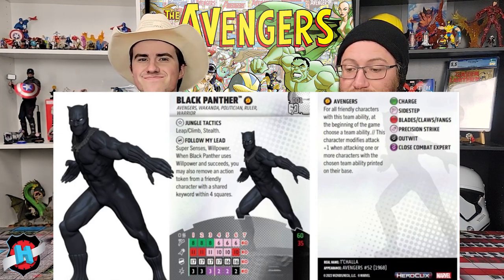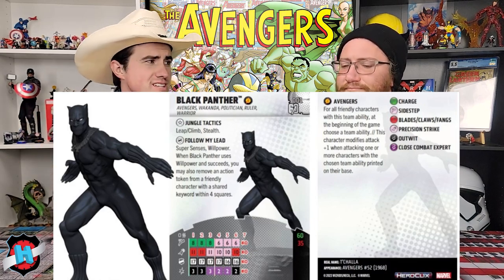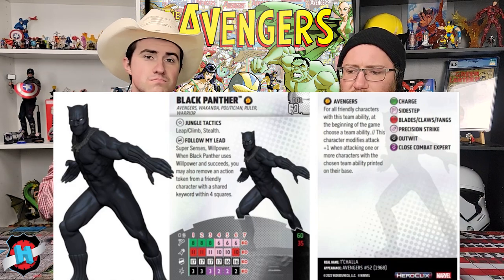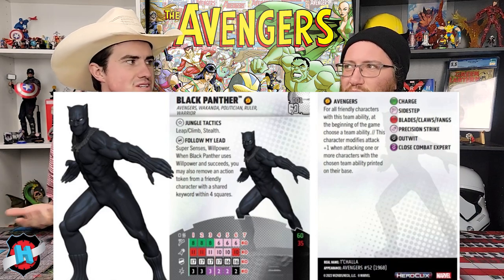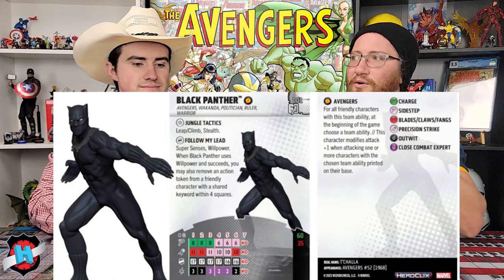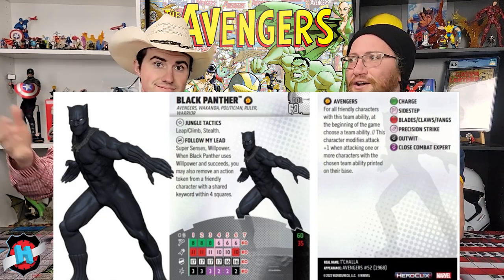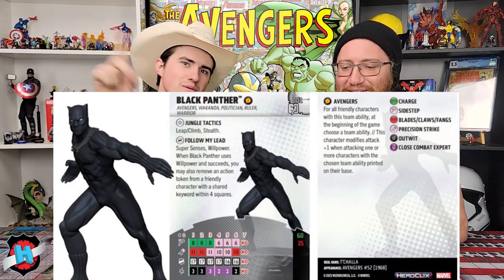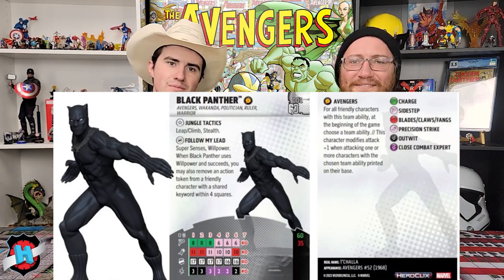This character modifies attack plus one when attacking one or more characters with the chosen team ability printed on their base. This is a huge boost to the Avengers team ability, and frankly it was needed. The Avengers team ability really wasn't getting used much outside of that initial carry the team up for characters like Scarlet Witch, Voyager, etc. This is way more proactive — it happens during the game now versus just the first turn. It's way more thematic: Avengers, we're taking on Hydra, you all get a boost to your attack.